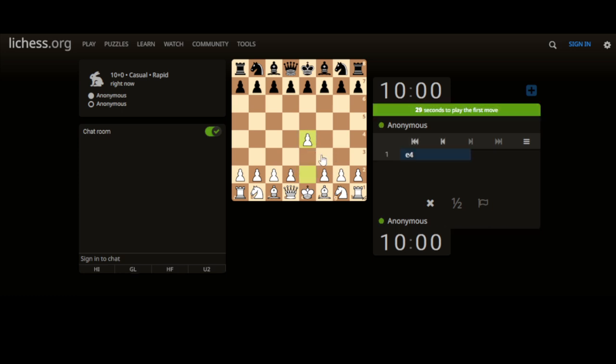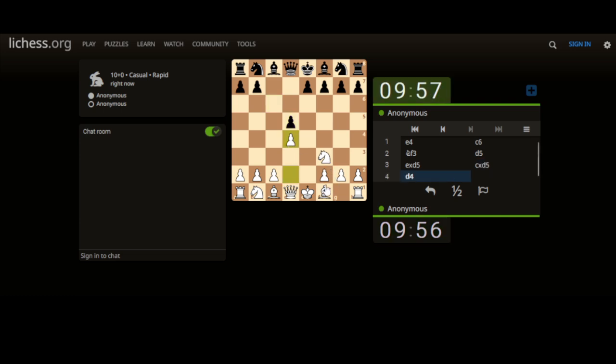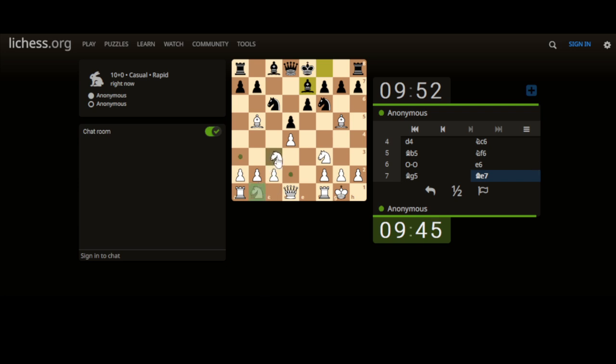Let's go on a 10-minute game, 10-0, let's see how we get on. Just block the centre, x-ray through to the king, keep it nice and simple. We don't need to take just yet, let's just castle — king safety. X-ray through to the queen and develop the knight. Very simple, straightforward stuff.